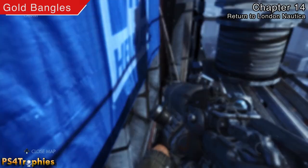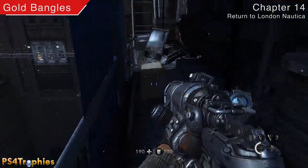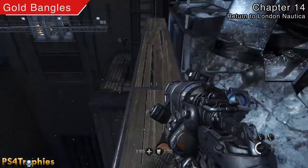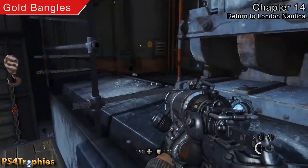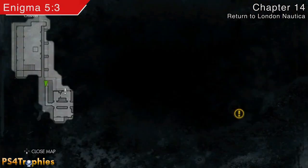When you leave this room you're going to travel down some scaffolding and you're going to run across some gold bangles. But you've got to make sure you grab these before you use your laser cutter to cut the chain. The chain you don't want to cut is right there — but first grab that, and now you can go ahead and cut that chain.